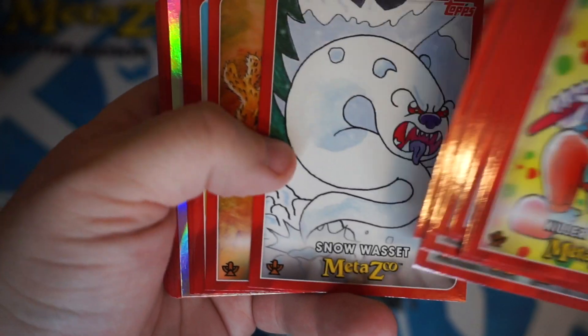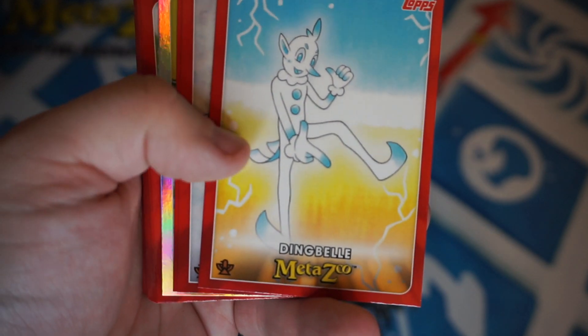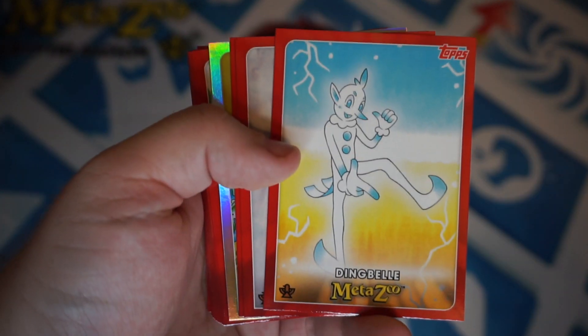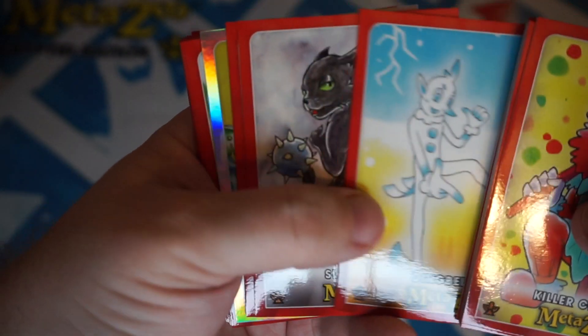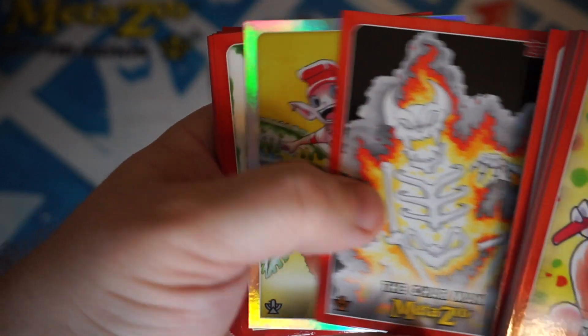Moon Eyed People, Giant Salamander, Snow Wasset, Cactus Cat, Ding Bell. You may not be able to tell on video, but these cards are really nice — lustrous, very reflective, kind of like an old gloss photograph. Silver Cat, the Chain Man.